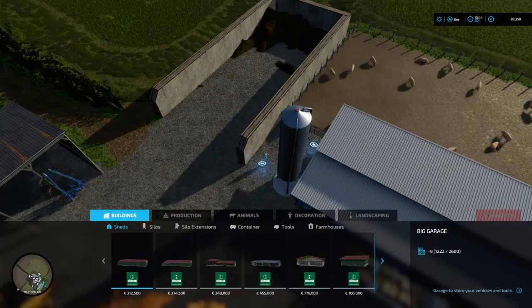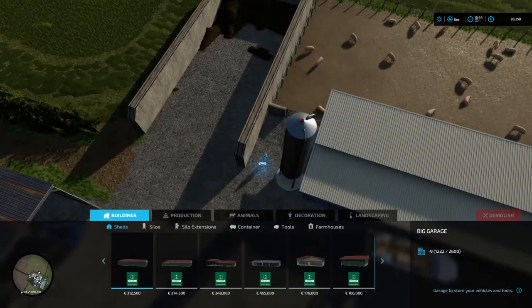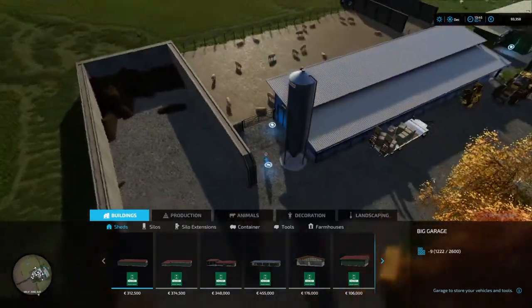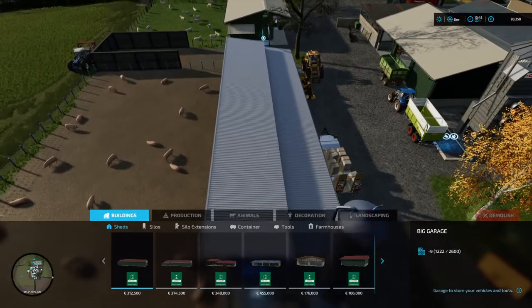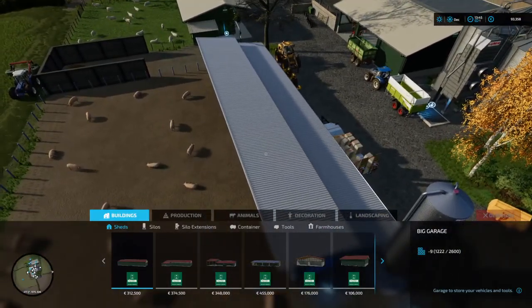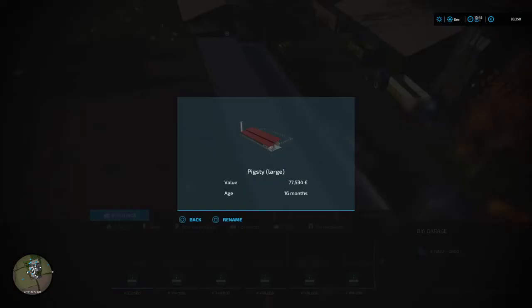Press X on your controller and you want to hover over the pigs' house or shed here. Hover over it and press down on your right thumbstick and this menu is going to come up.